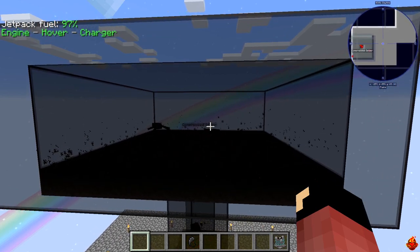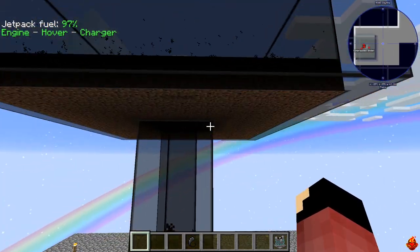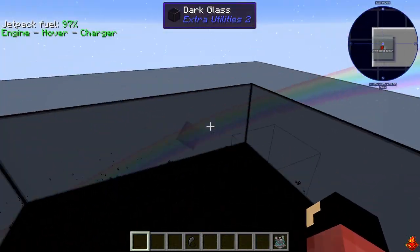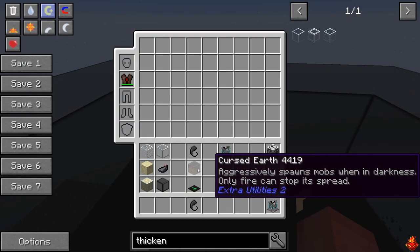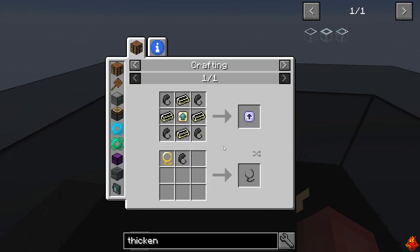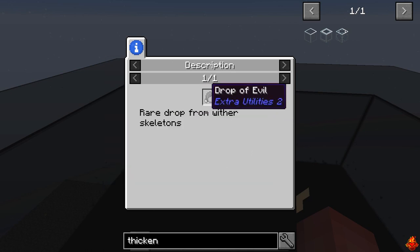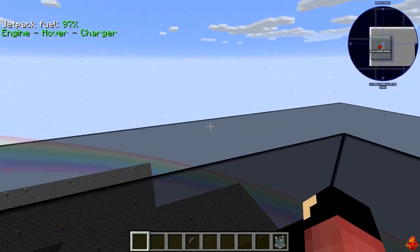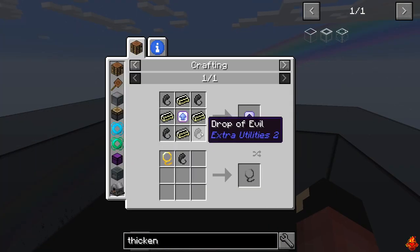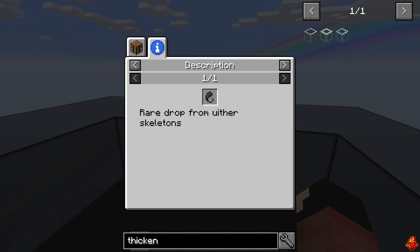Another component I'm using is cursed earth - this is extremely important if you want to have rapid mob generation. As you can see just from underneath, that's the cursed earth there, covered by another thing I'll go over. To make cursed earth you need to get a drop of evil. A drop of evil is pretty easy to make.